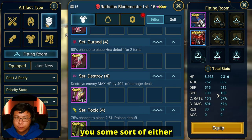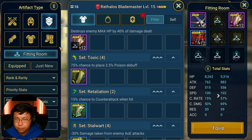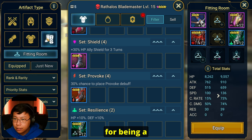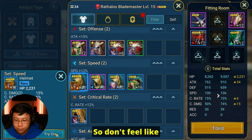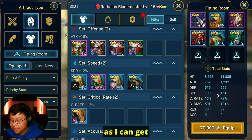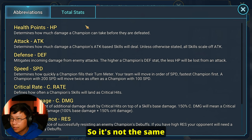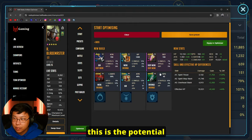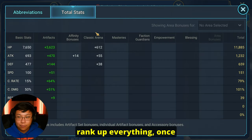I hope this gives you some sort of entertainment or benefit. Maybe you're wondering how to build him, maybe you're wondering if your build is good for being a beginner. I'm here to tell you that it is hard — the optimizer is showing the potential stats once you rank up and level all the gear, and those are the stats that will reflect then.